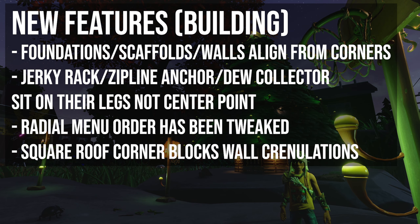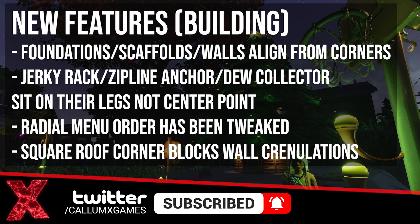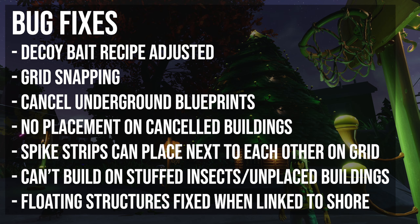Moving on to buildings: some structures such as foundations, scaffolds and walls now align to the ground from their corners instead of from their center. We had a little play with this on stream — not entirely sure how useful it is, so let me know in the comments if you found any difference with building. Some other buildings, such as the Jerky Rack, Zipline Anchor and the Dew Catcher, now sit on their legs instead of the center point only, which is useful if you want to build a Dew Catcher with each leg on pillars. The order of some buildings in the radial has been tweaked, so you'll have to find things again. The squared roof corner will now block wall crenellations below it — no more grass walls with crenellations sticking out when you didn't want them to. The recipe for decoy bait has also been adjusted.